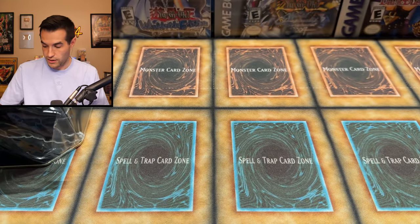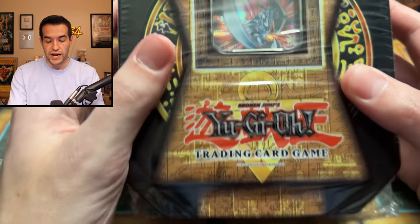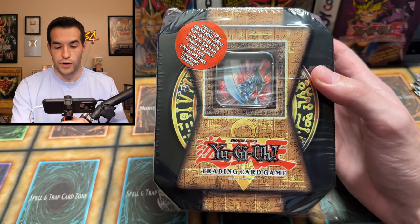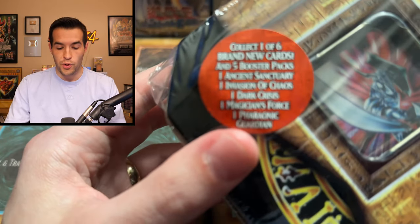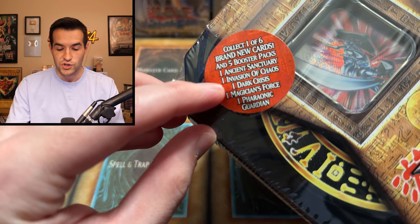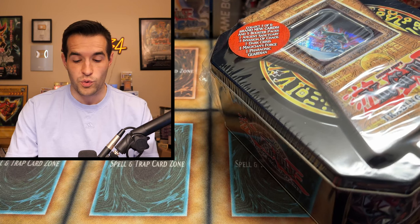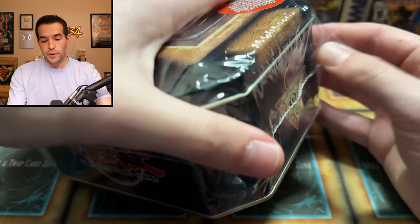Not starting off the best for old Ruxin. Let's crack open the tin. Blade Knight — beautiful looking pack there. One of the reasons this is one of the best tins ever is Blade Knight itself; it's a really awesome promo. The packs you can pull are insane: Ancient Sanctuary, Invasion of Chaos, Dark Crisis, Magician's Force, and Ferronic Guardian — one of the best lineups of packs ever in a tin. It's probably the best 2004 tin with the promos and everything.